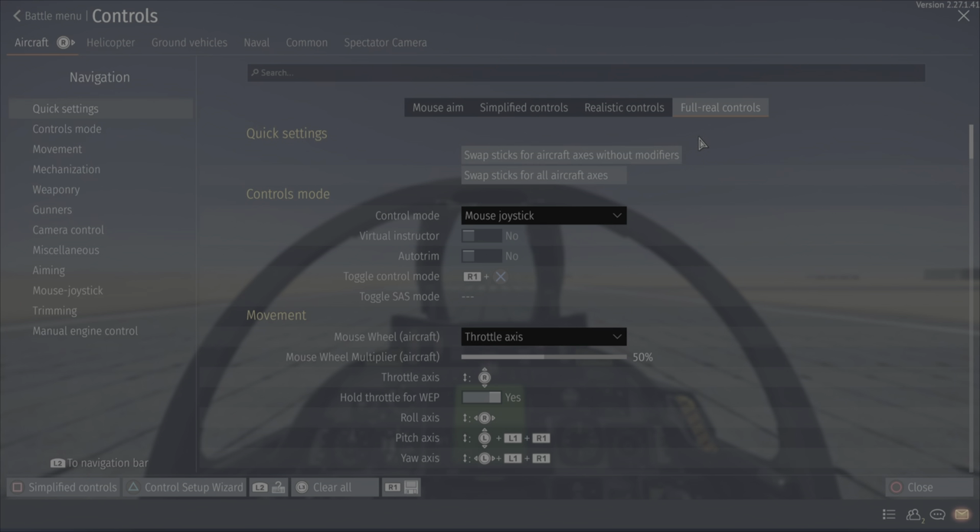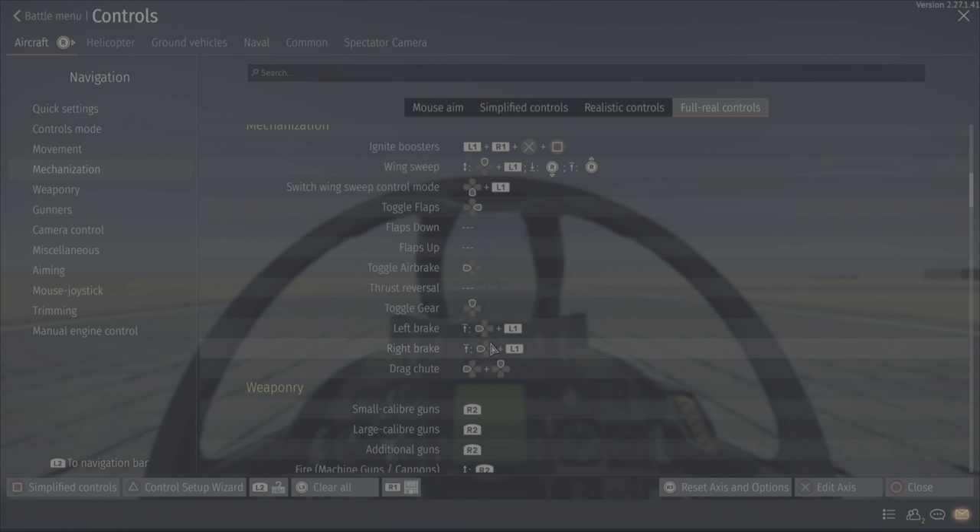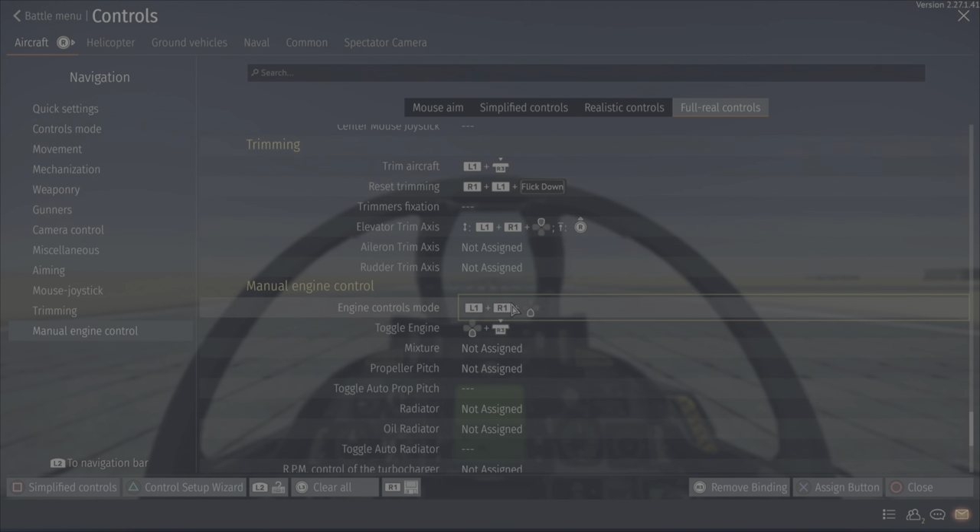Now let's go into the more advanced stuff — some sim controls and stuff I use in air RB. Toggle control mode is for Cobras and stuff when you want to switch over. The brakes I have set to the same binding — this is if I want to launch off a carrier or runway; I just use these as a brake so I don't have to pull back on the stick, and I can still use my engine while braking. Trim aircraft is L1 R3, reset trimming is this button. Elevator trim axis is for the infinite 13G turn, which I go into more in my other video.